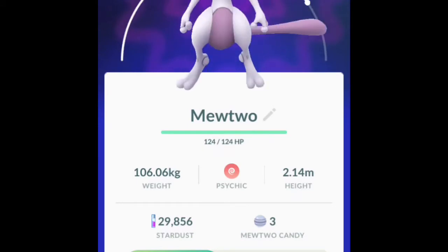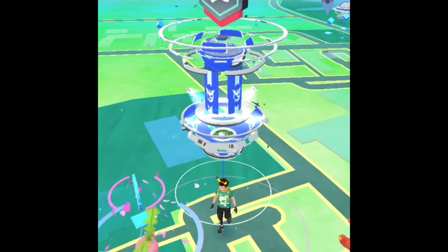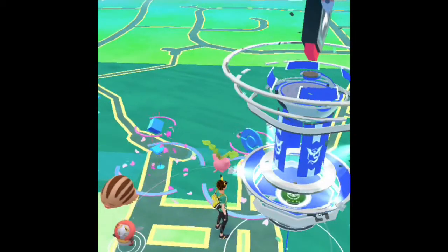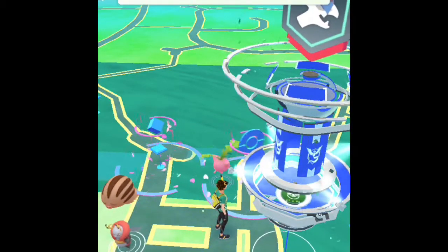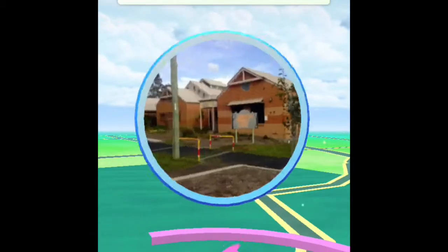2275 CP would be a perfect IV Mewtwo, so that's it for the raid. Also, Johto Pokémon have been turned on — loads and loads of Johto Pokémon are out because you need a Gold Johto badge to be able to catch Celebi, and Celebi is out as well.